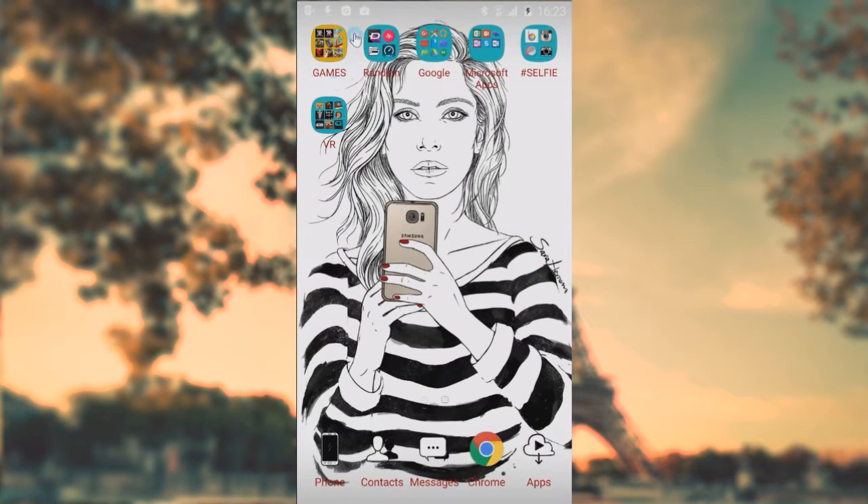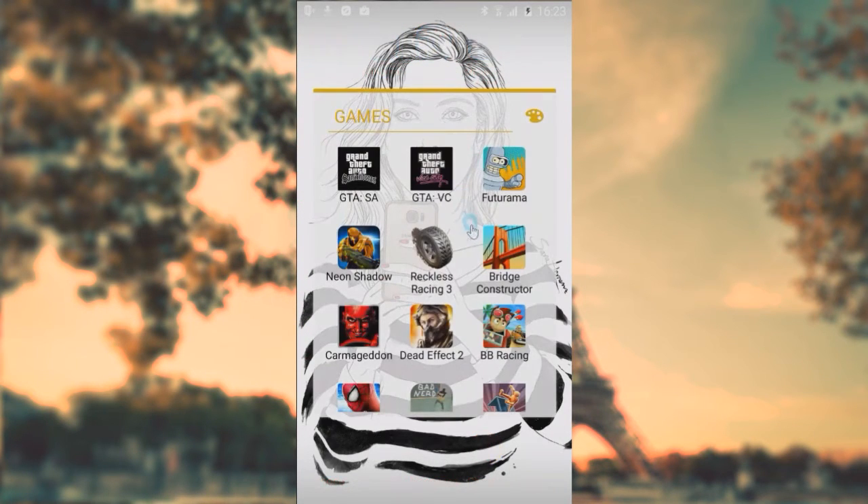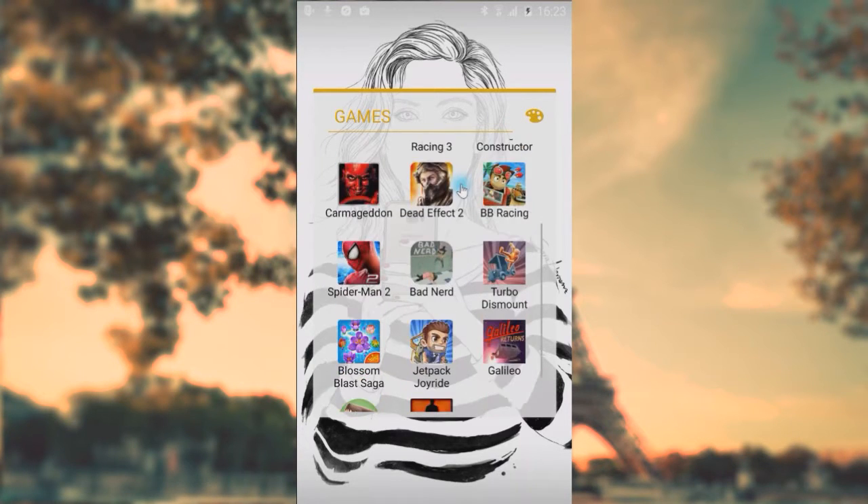You can see I've got different folders. My games folder - you can probably tell what kind of gamer I am. I absolutely love the Grand Theft Auto series, of course Vice City. Futurama is really good fun, that's a really really good game. We've also got Dead Effect 2, which is great. Carmageddon, one of the best Android games, which is ridiculous.